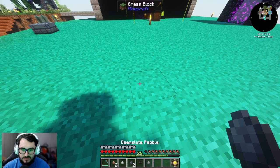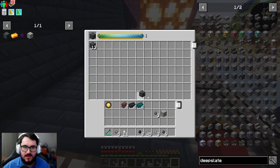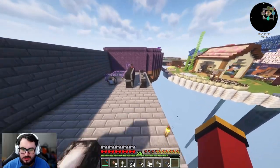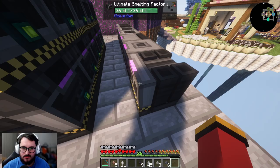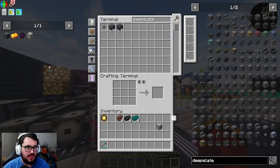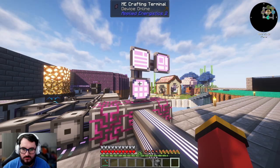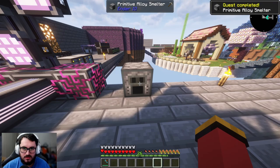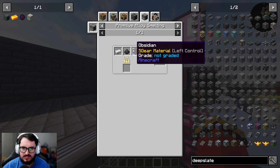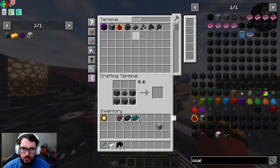Deep slate is EMC-able so I can just do that - we'll have deep slate out the wazoo. Get a stack of them, smelt them down to get regular deep slate, and that gives us the primitive alloy smelter. When we look at what's needed, I need dark steel, coal dust, iron ingots, and obsidian. With coal dust made we'll be able to make a full stack of these ingots.